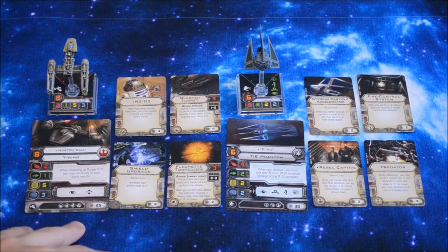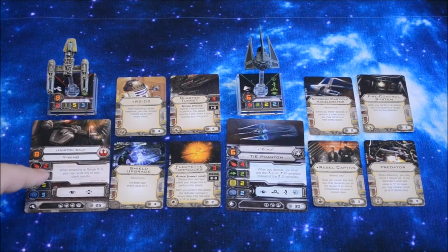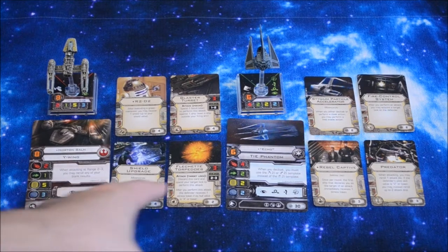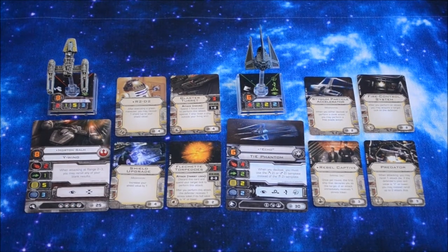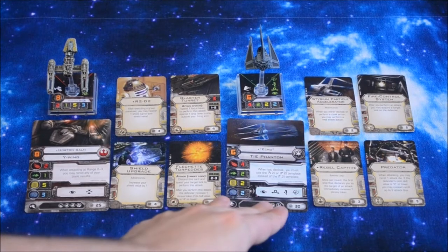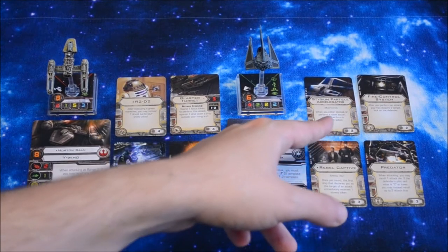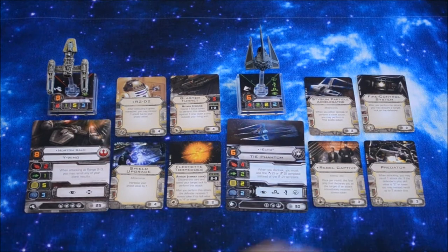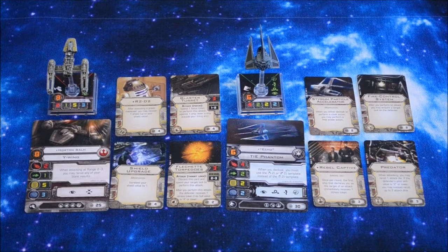Over here on the left we have Vinny's Pick — a Y-Wing piloted by Horton Salm with R2-D2, Blaster Turret, Shield Upgrade, and Flechette Torpedoes. That comes to 39 points. Over here on the right is my pick: Echo, which is a TIE Phantom, with Stygium Particle Accelerator — hopefully I pronounced that correctly — Fire Control System, Rebel Captive, and Predator Upgrade. All of that comes to 40 points.